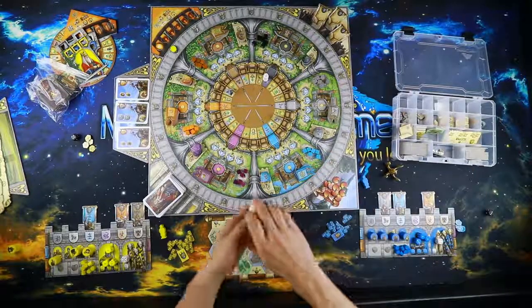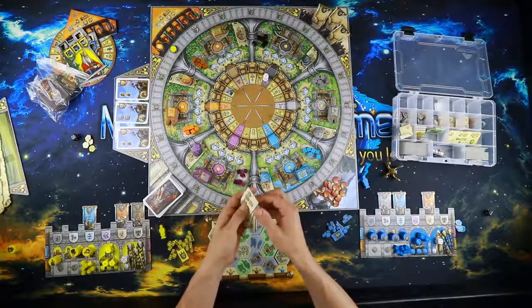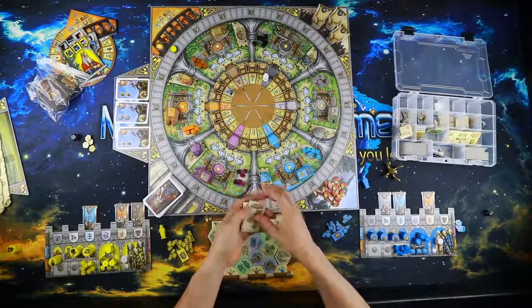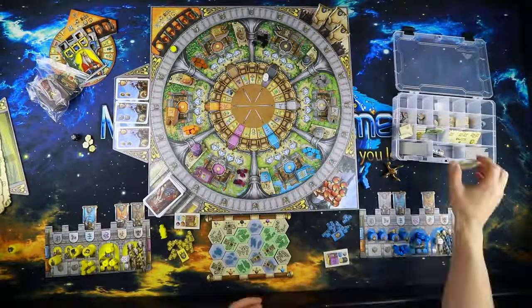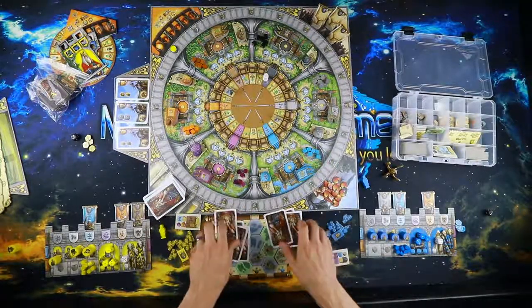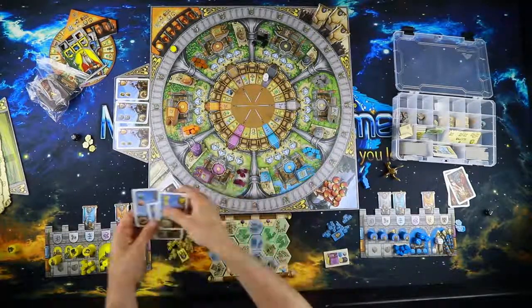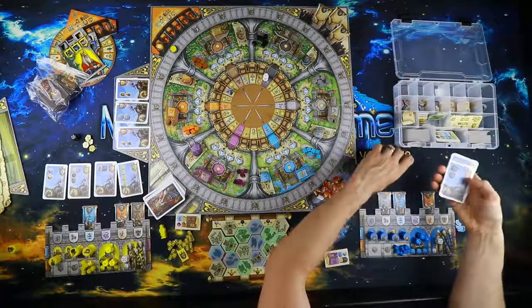Place Excalibur and the Holy Grail on their indicated spaces. Each player gets a start tile indicating where they start and what resources they'll have. Each player also gets four quest cards, which will normally be kept secret but we'll flip them over so we can see what's going on.